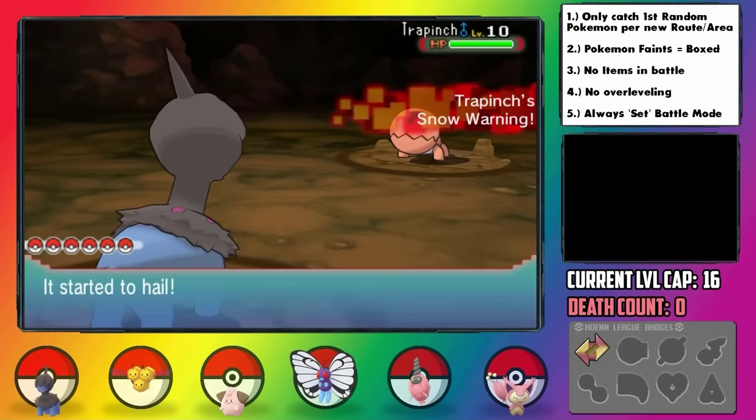In Lavaridge Town, there's a guy who asks if you understand what he's saying, and if you tell him that he's incomprehensible, he gives you a Swords Dance TM. Checking out Eleanor on the PC, she's not only plus speed and minus special attack but also has Hustle to increase attack power at the cost of accuracy. It's more worth evolving her though, as she becomes a Gurdurr and now has Color Change to change her type to the type of the move that hits her.